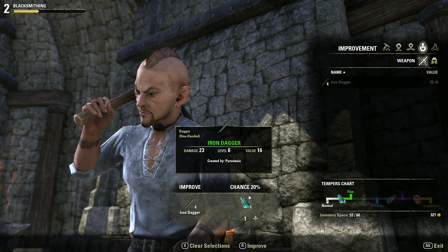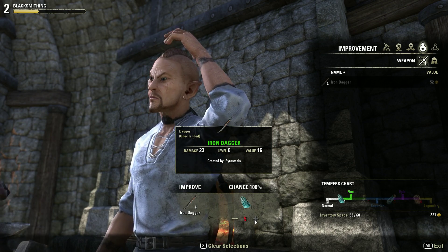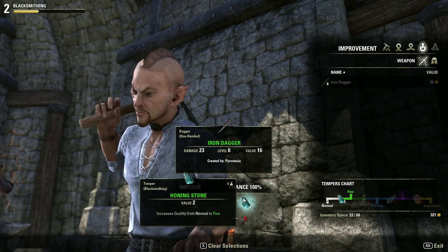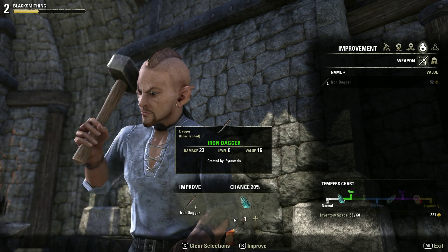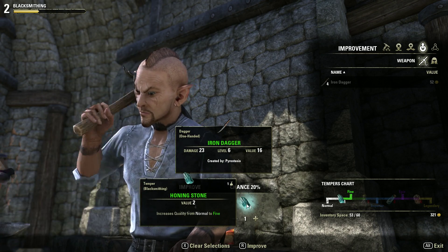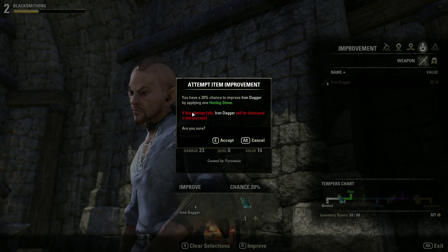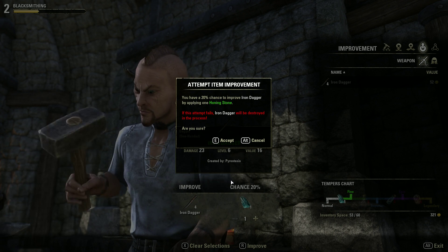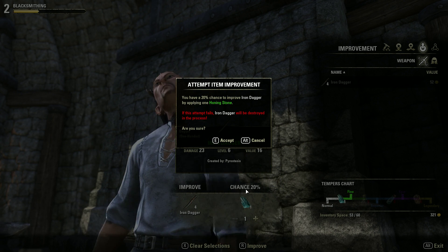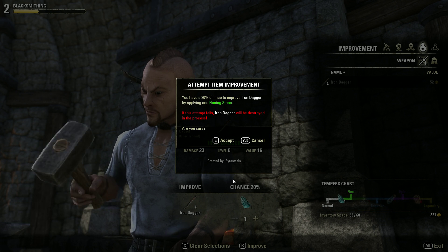Right here you can see there is a 20% chance to improve with one honing stone. If you increase to two it's 40%, three is 60%, four is 80%, and with five you have a 100% chance. But that means you have to disenchant five green daggers for a guaranteed chance to make one green dagger. The really freaky part is: if the attempt fails, the iron dagger will be destroyed in the process — and you also lose your honing stone. So you're better off waiting until you've got a decent amount of stones, or until you have something you don't mind losing.